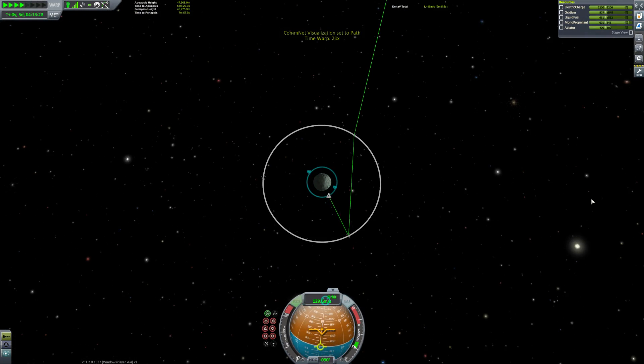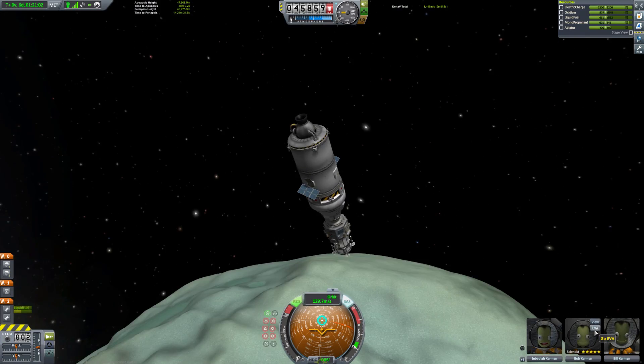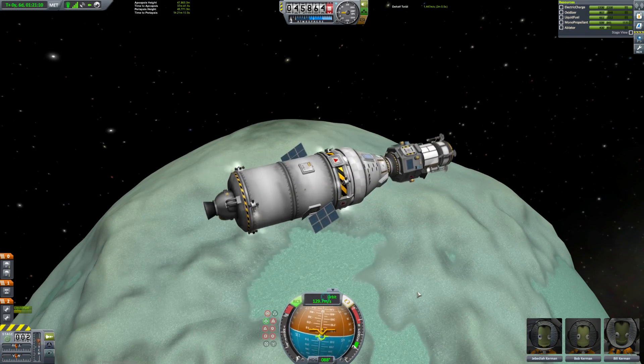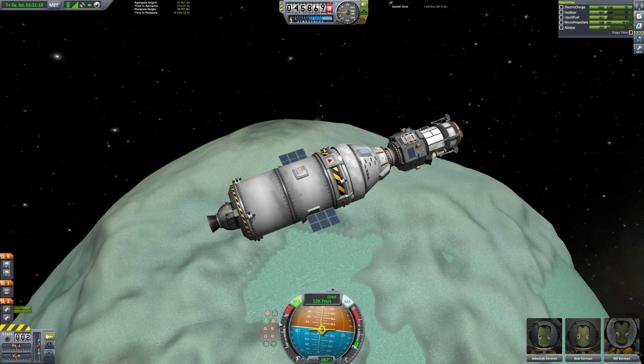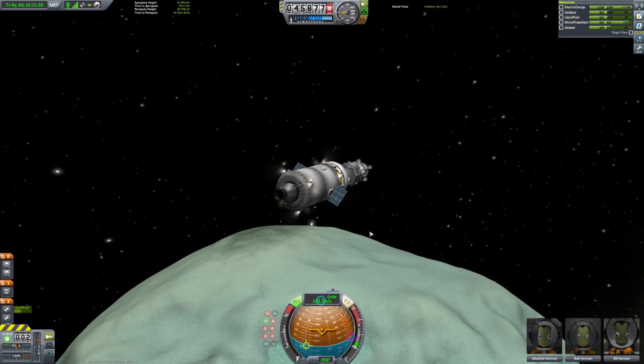You can see the satellite network working really well — when we're on the dark side of the planet we still have a connection to Kerbin. We obviously have Kerbals on board so it's not strictly necessary, but it's just an example of how if this were a probe mission we'd still be able to contact the tracking center.